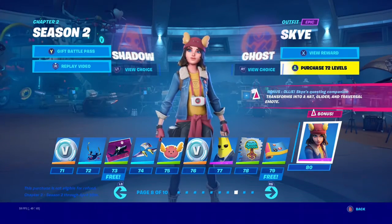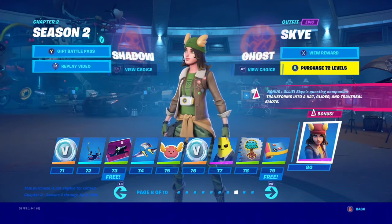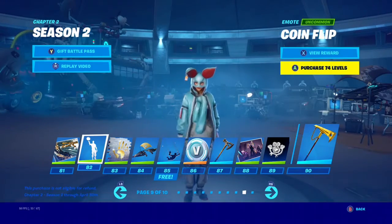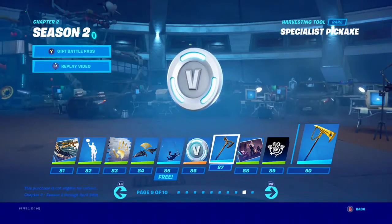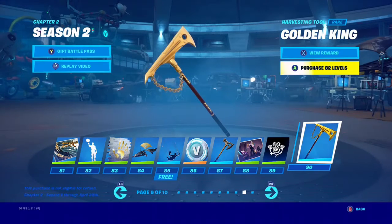We have Sky, with Shadow and Ghost styles. We have the Golden Empire and Coin Flip. We have the Specialist Pickaxe and the Golden King Pickaxe.